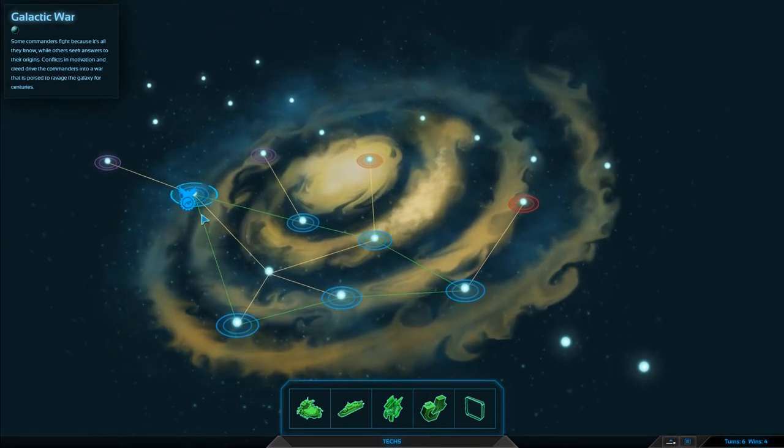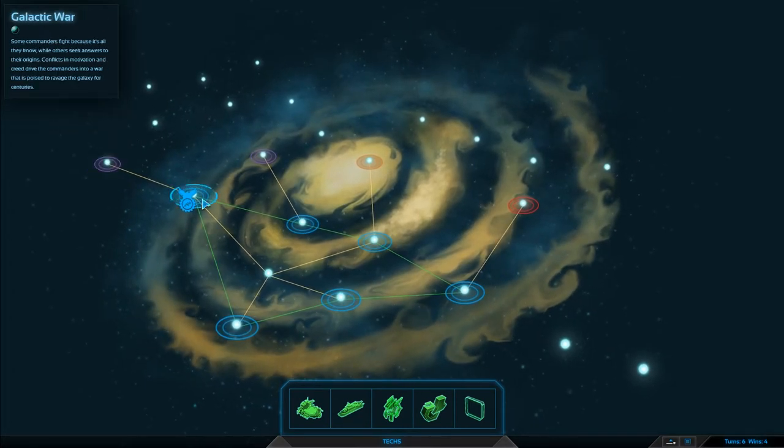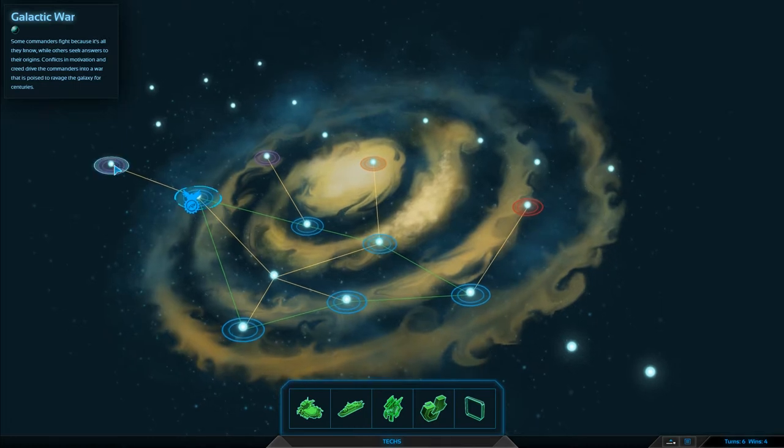Metal and energy stores on all commanders and storage structures increased by 300%. I'm gonna go for the storage. I don't know if I need it or what, but there we go. What did that say? Galactic war — some commanders fight because it's all they know, while others seek answers to their origins. Conflicts and motivation and creed divide the commanders into war.